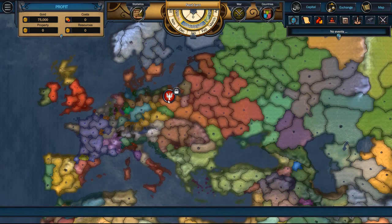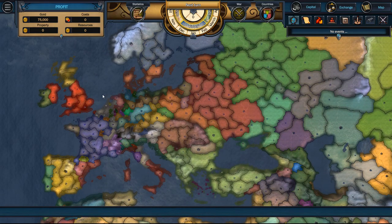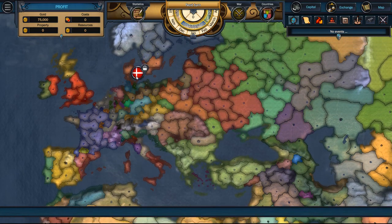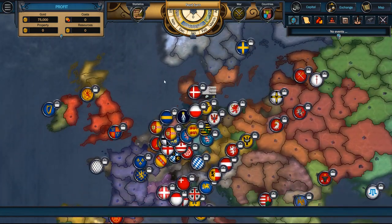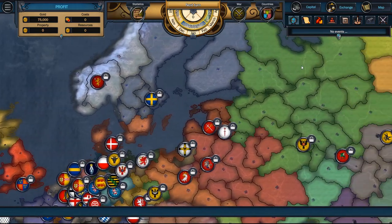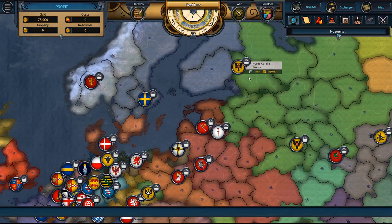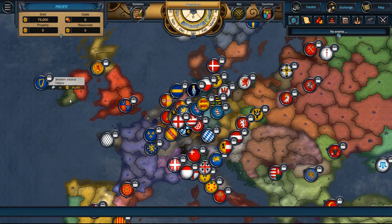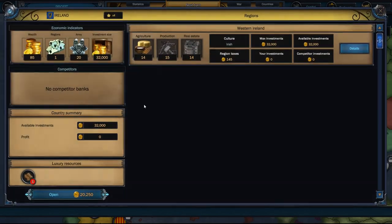This is, of course, very CK2/EU4 kind of style and it's going to play out like that — they're going to go to war, countries will start taking new lands and fighting. But first we want to choose where we want to begin. Looking at these regions, we've got Russia up here — we can't afford that one. The tutorial puts you in Ireland over here, so let's click on Ireland.